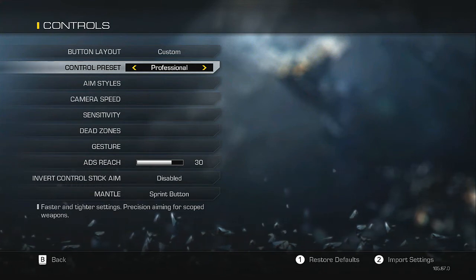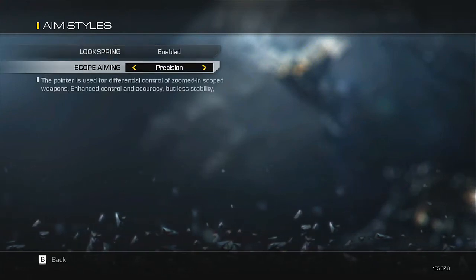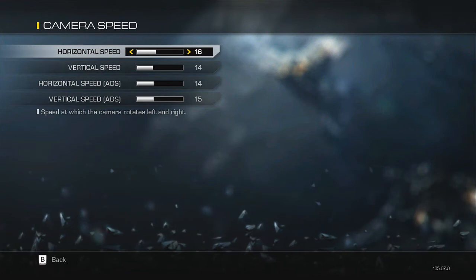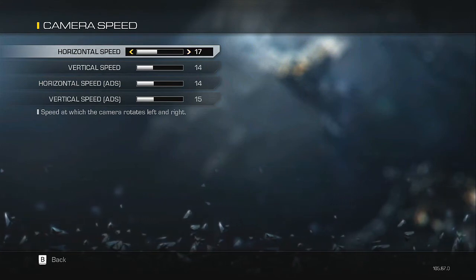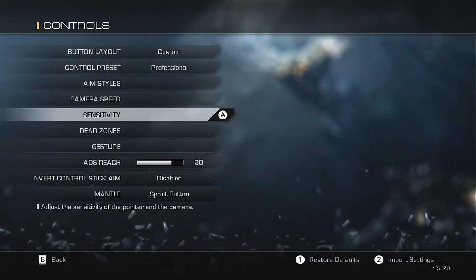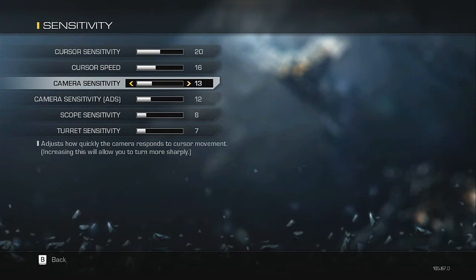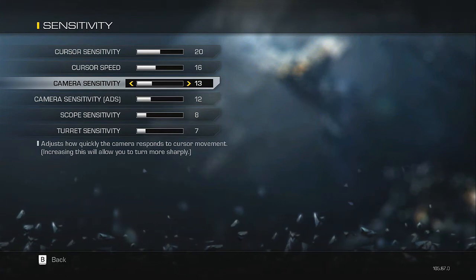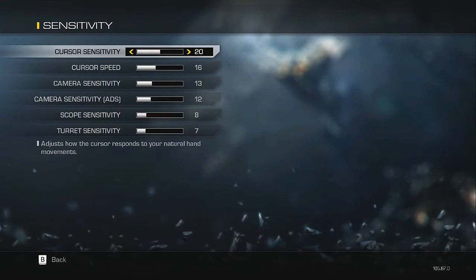I use custom controls — professional — with no indicator. That's what I like because it's a high sensitivity. My aim style is enabled and I have precision for scope aiming. My camera speeds are not as high as they used to be in Black Ops; I had them a little higher there. You can definitely adjust this back and forth — putting it up a little wouldn't really affect anything much. My sensitivity is not too high, just what works well for me.